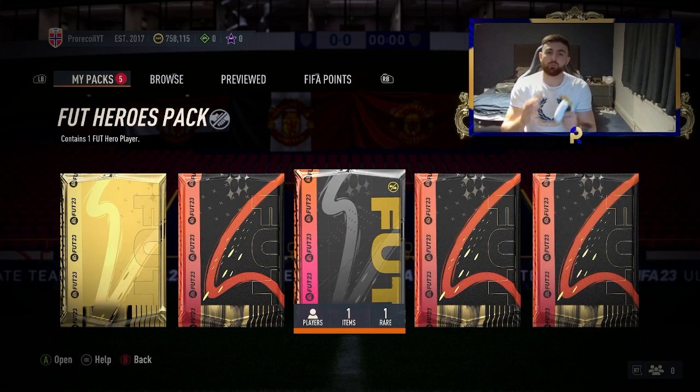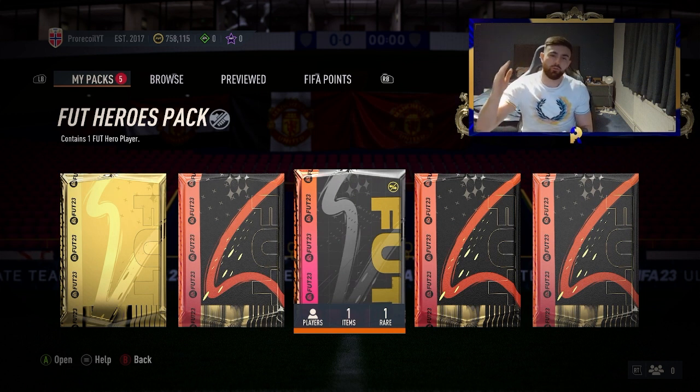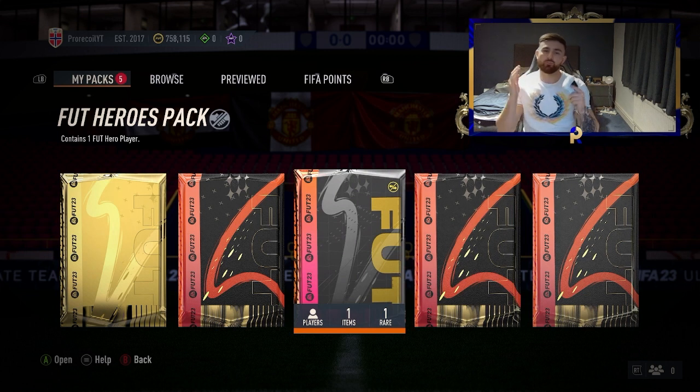Welcome back to 6 Minutes Snipes. We have another set of free filters to make you a ton of coins. First of all, we're going to open the Foot Hero Pack. If I get a usable player, I'm going to be giving away £80 worth of FIFA points to one of you subscribers. So make sure to subscribe and drop a like down below.